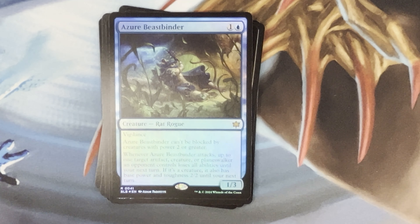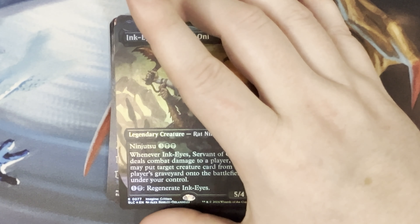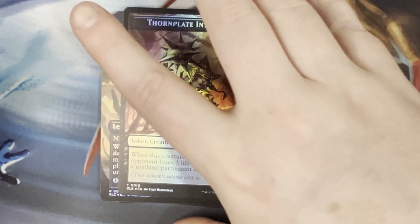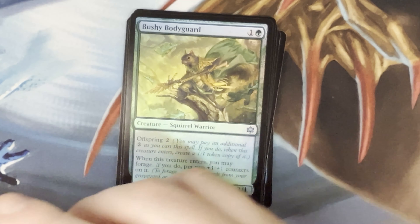Plans, Azure, Beast Binder, a Gate Instigator, Manifold Mouse — oh, Jace the Mind Sculptor is a fox, he's so cute! Ink-Eyes, Servant of Oni — very good card — Otter token, Thorn Plate Intimidator. I think this is the halfway point.